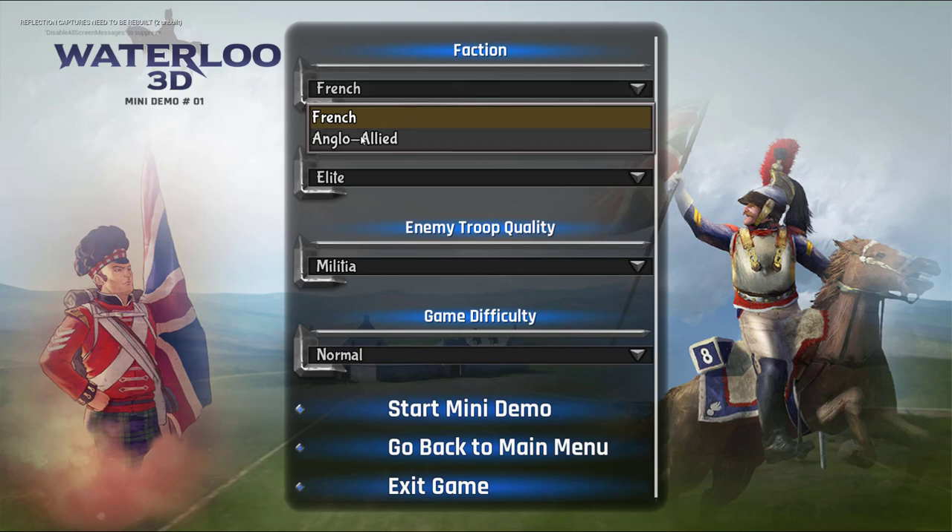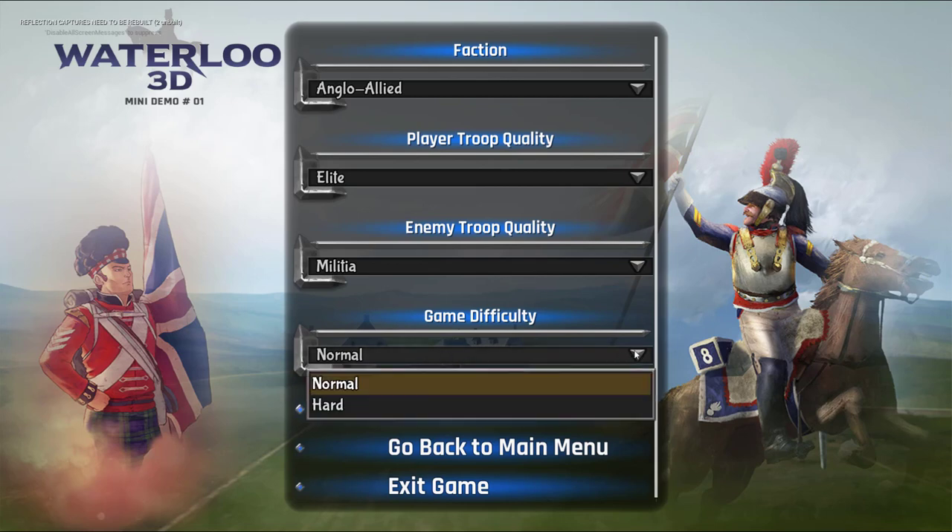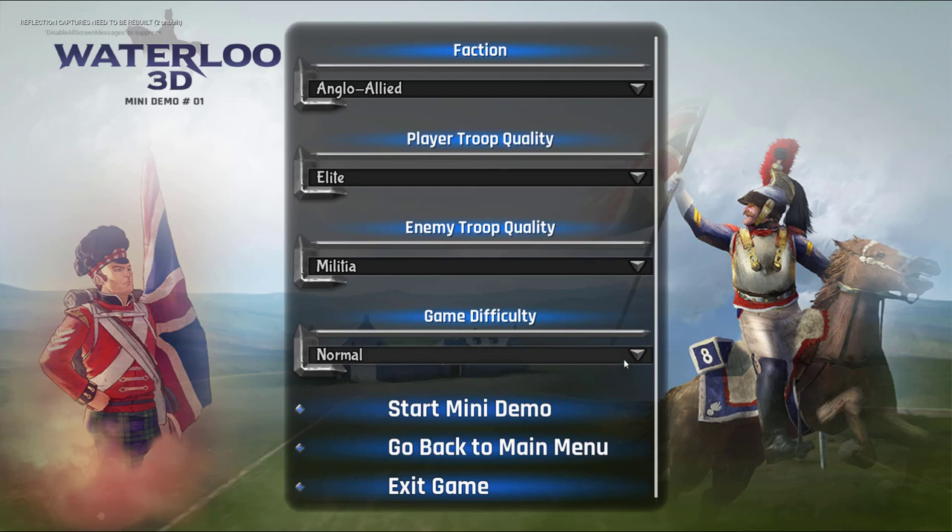We choose our faction to be Anglo-Allied, and the player troop quality we will just leave it at Elite. Enemy troop quality, just for illustration purposes, we'll leave it at Militia — it actually makes the game go faster. Game difficulty, we'll keep it at normal. I'll make a separate video that explains the difference between normal mode and hard game mode, but for now we start the mini demo.